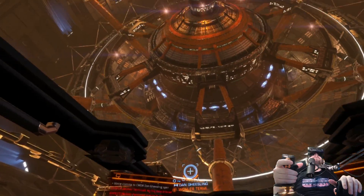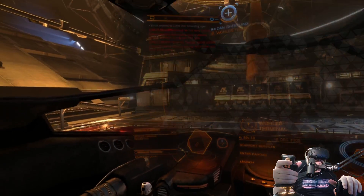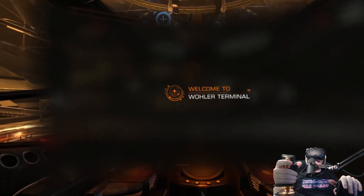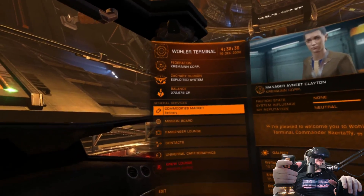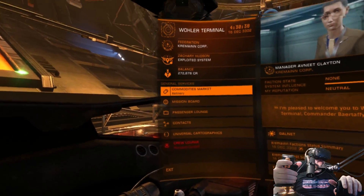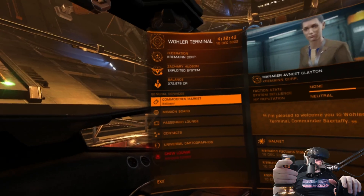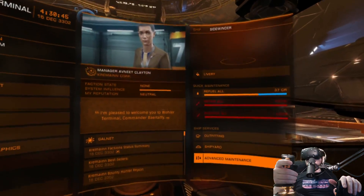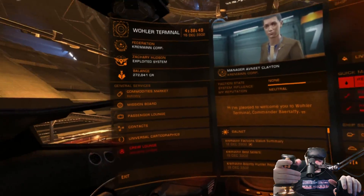Yes, Bear and I are in the Woller Terminal, which is one of the star bases. Bear's been working overtime and racked up — how many credits do you have, Bear? Let's have a look. I've got myself... I have no idea where to look for that. Oh, there we go. 272,000 credits right now.